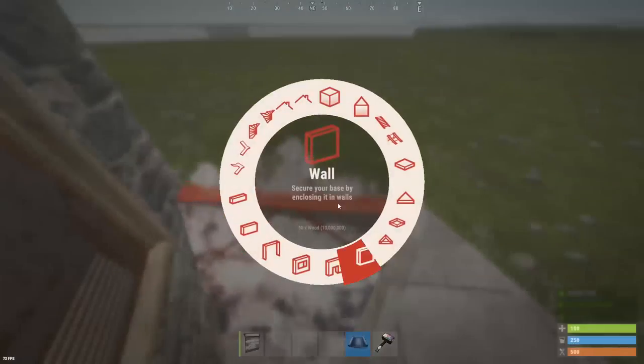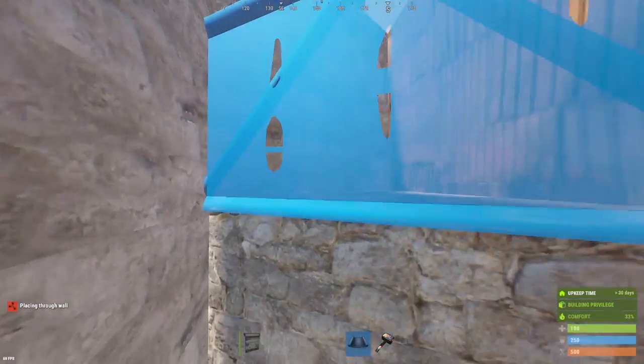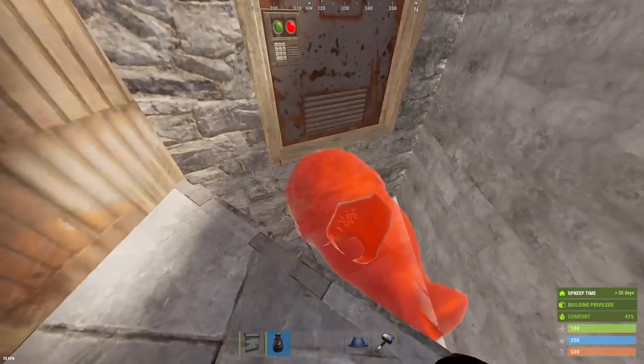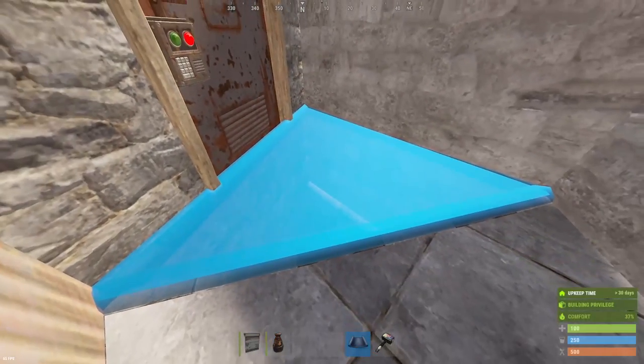This triangle right here is where three more furnaces will go, and then we'll create our jump up right here. If you have a ladder hatch or you just prefer ladder hatches, you could remove that and put a furnace until you get one. If you don't want three more furnaces, just throw a triangle right here and you're good to go.